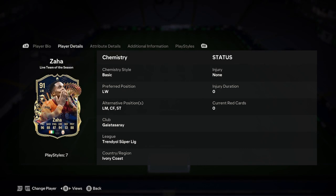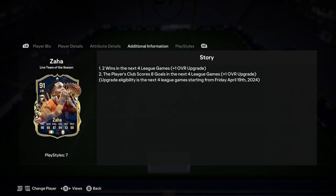Galatasaray, obviously, is a great link — that's the best Turkish club at the moment. They're at the top of the league, they are cooking. Two points clear of Fenerbahce, so it could all change, but that's not what we're here to talk about, considering the two have still got to play each other. Ivory Coast as well, not bad for the links.